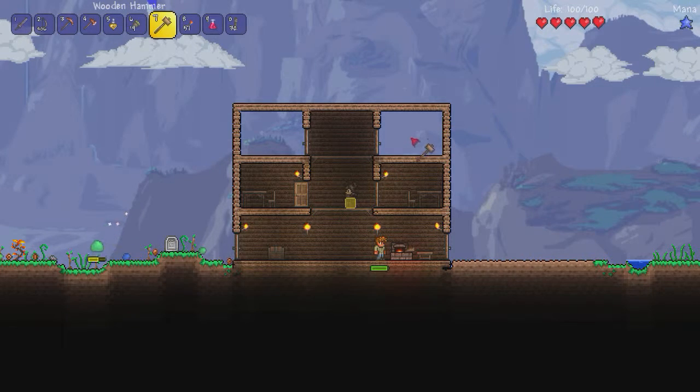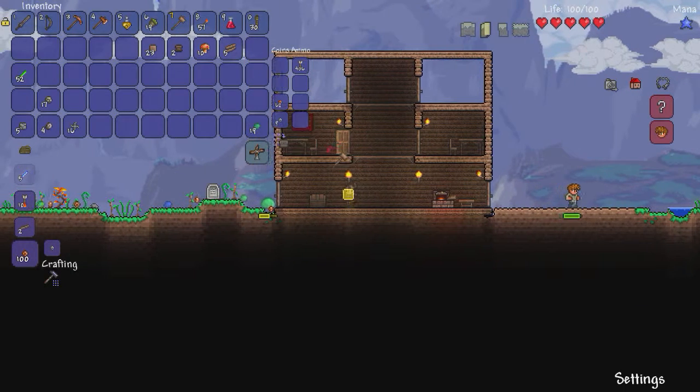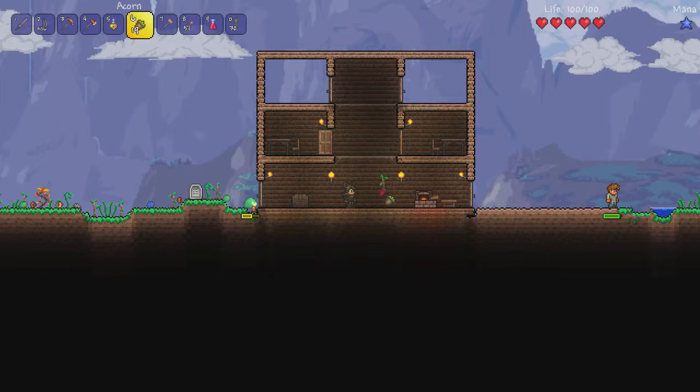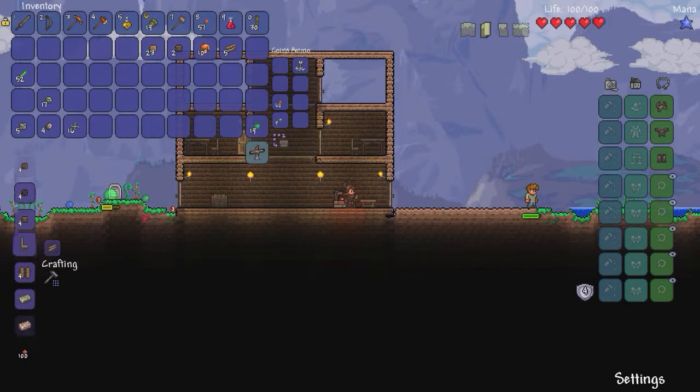And the back wall. I still have to finish these two rooms up here, but this one is Daniel's room for now and we have another one if another NPC would like to come in. Have a little furnace here, we can make some extra stuff. I can smelt some ores but I don't need to yet.